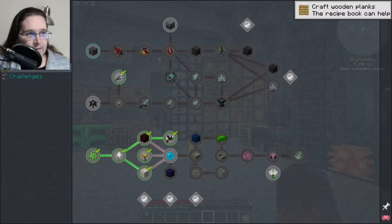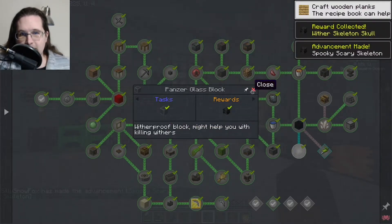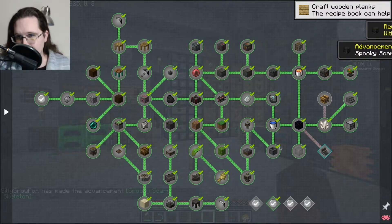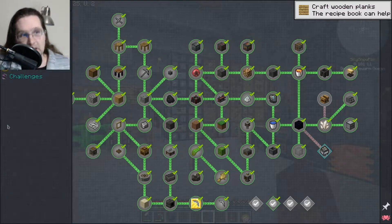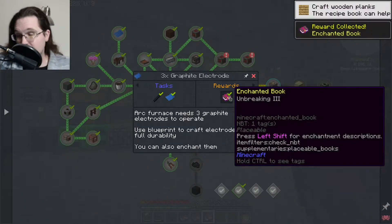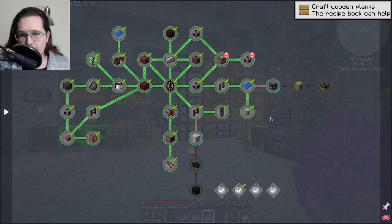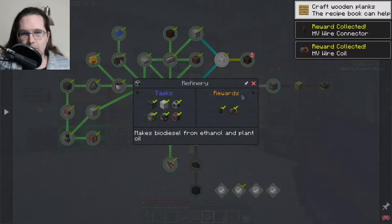I made some wither-proof glass blocks, which gets the wither skeleton skull. I still need two more of them to even think about spawning a wither. In the factory tab, I showed the graphite electrodes already — that gives me Unbreaking III, which we can actually put on the electrodes.